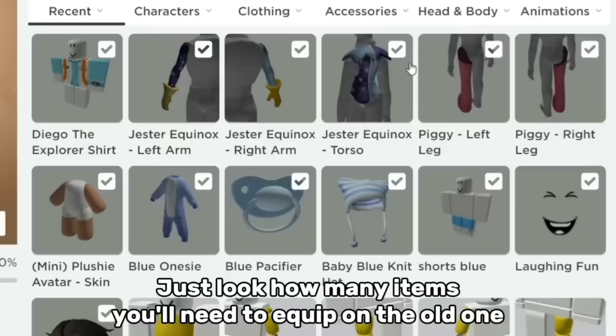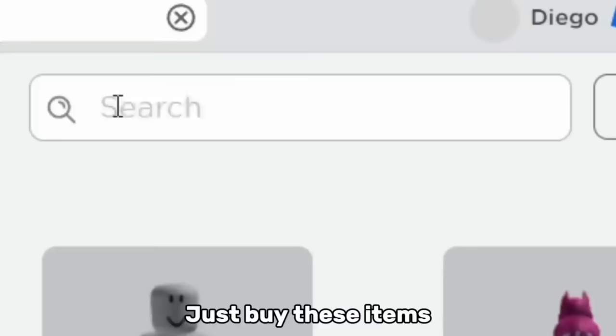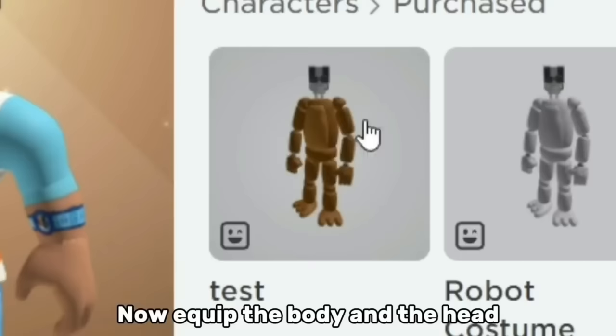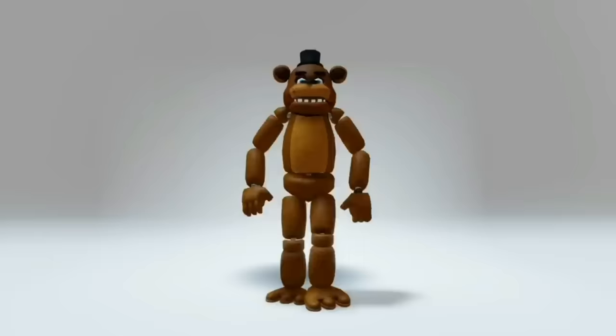Just look how many items you'll need to equip with the old one. There are also characters from Five Nights at Freddy's here too. Just buy these items — this is for Freddy, for Chica, and for Bonnie. Also get their heads. Now equip the body and the head, and there you go. Just copy what we did if you want to be Chica or Bonnie.